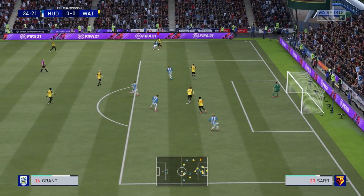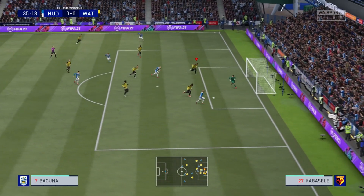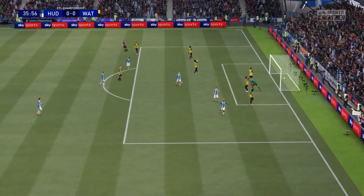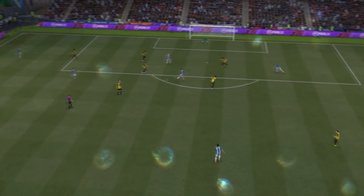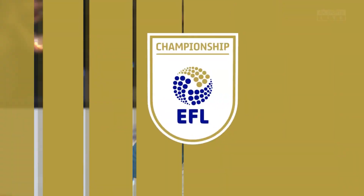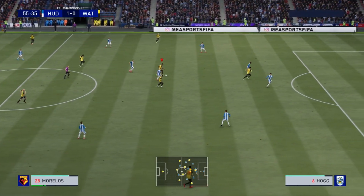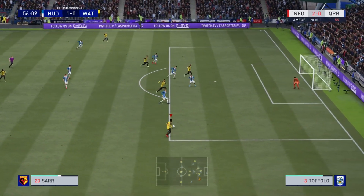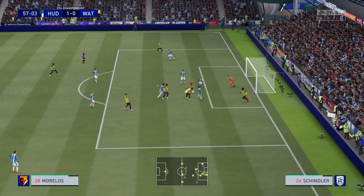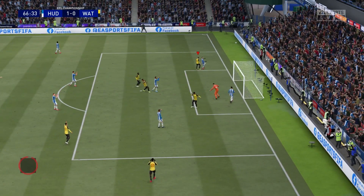We dominated the majority of proceedings but didn't really create much in the way of chances. Huddersfield's low block was really problematic to get through and they kind of scored against the run of play in the 35th minute. A little bit of poor defending from me and also some poor keeping from Ben Foster, leading to Bacuna tucking away a pretty decent finish. I just didn't know what I was doing with the defender - I should have cleared my lines and hoofed it out, but I was trying to play out from the back.